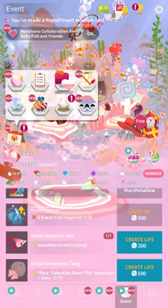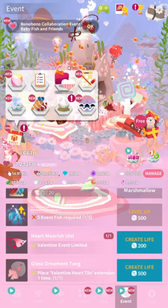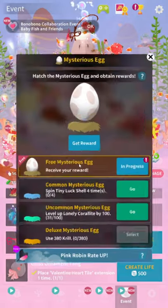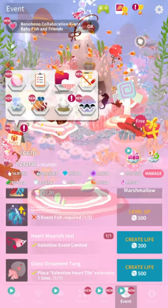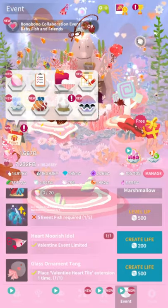Bono Bono collaboration event — not to be confused with Bono, different. This is where the eggs are, by the way — they're in the egg icon. It's another Gashapon. All of this is Gashapon, it all sucks.